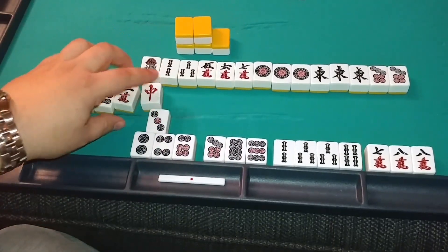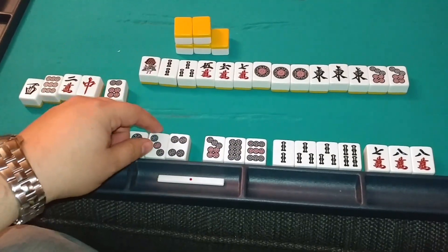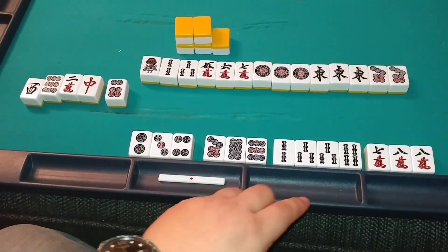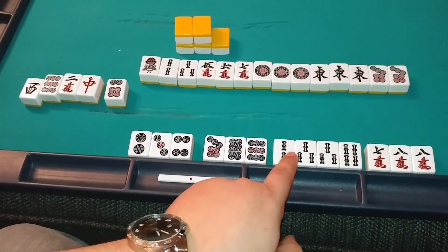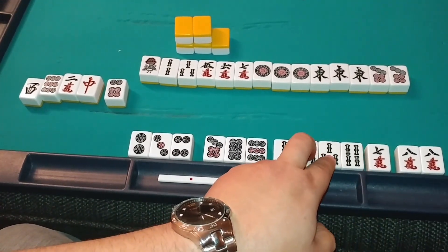As you can see, we're starting to get kind of close. With this discard here, we have two runs — 2, 3, 4 and 7, 8, 9. We have another run here — 2, 3, 4 — and then we have a potential pair here or here.